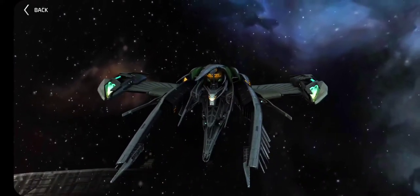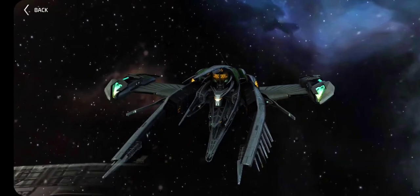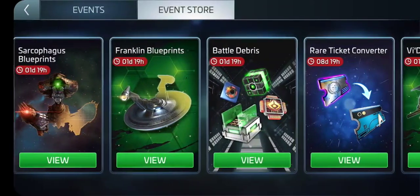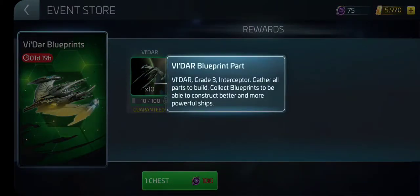Alright, so we have the Vidar and you can get it for free. It might take a couple of times when you see it in the event store. When you're looking for it, look for the Vidar blueprints. When you get it, it's going to cost you 100 for every 10 blueprints in this particular event. You have to be of high enough level — you can't get it in the lower levels. But when you start getting it offered in the store, start working on getting it. Sometimes it takes different kinds of tokens, and sometimes you can get at least half of it in one event and then wait until it's offered again and get the other half. Either way, you can get it for free.